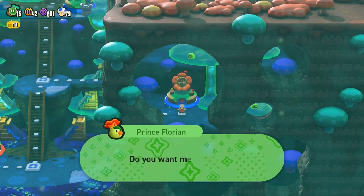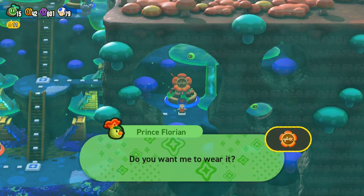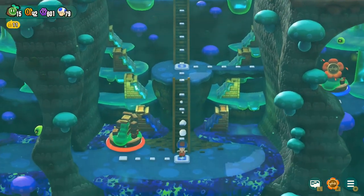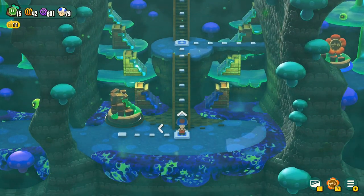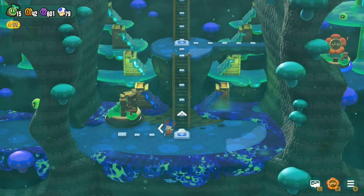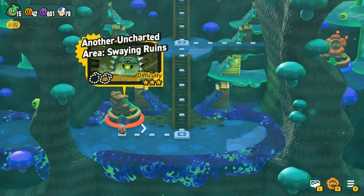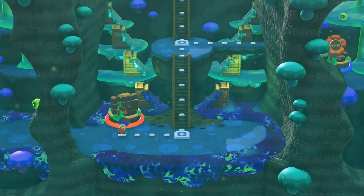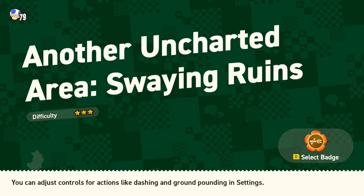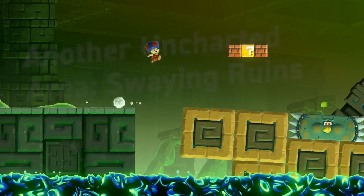Nicely done — we got the badge we just used as a gift. Want me to wear it? Yes, please. I'd like to try it out a little bit more, just to see what it's like in these levels. Also, that is just a dead end — I'm sure there's just going to be another poplin to talk to here. Another uncharted area — Swaying Ruins. I remember having a little bit of trouble with one of the secrets in this level.